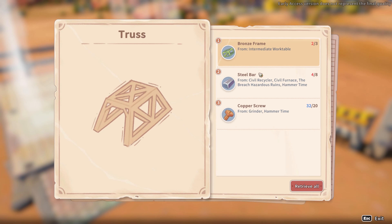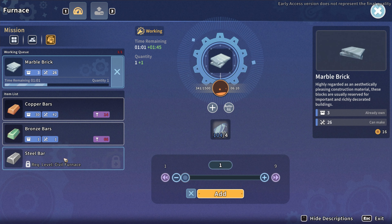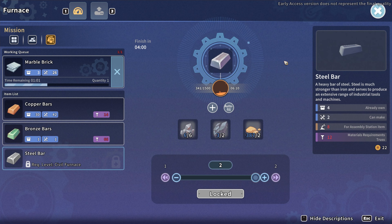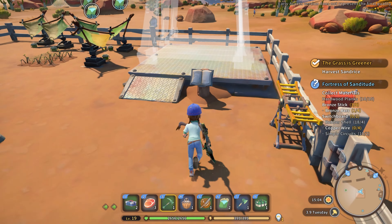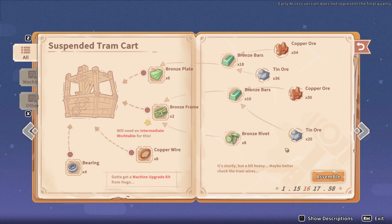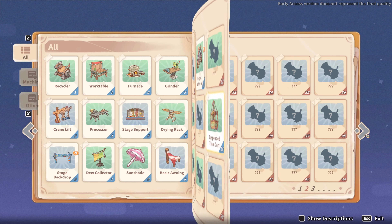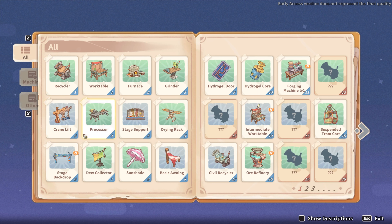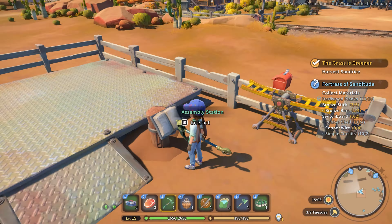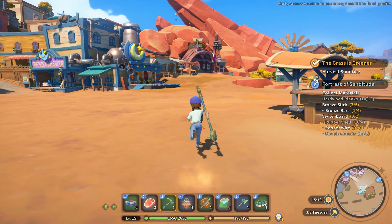I can make that one, but I can't make that one — steel bars. Required level: civil furnace. Required: civil furnace. Civil furnace — can I make a civil furnace? I don't know if I have a civil furnace. I need to make one. I just saw that I need a civil furnace in order to do stuff.